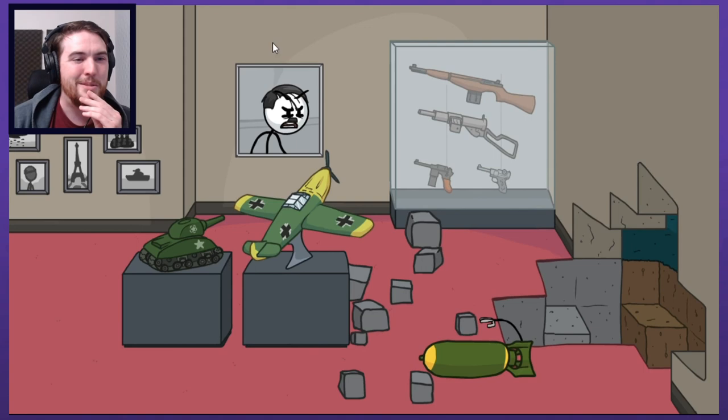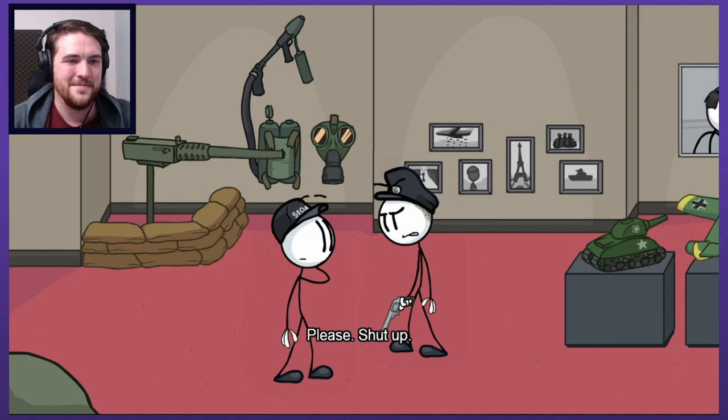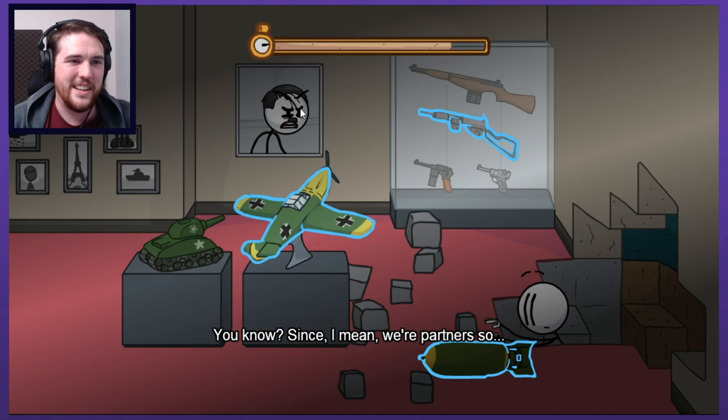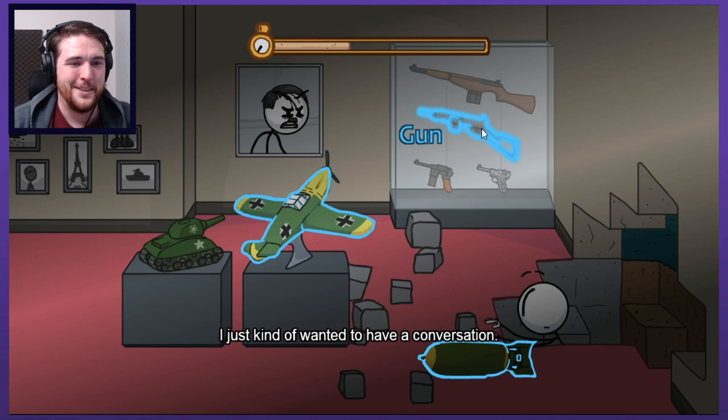I truly was not prepared for - apparently there's something in that cake and I used it to escape, and then I got fired. Pretty lame. I just tried to click on stick Hitler - there's no bio there. I just want to see what else these guys have to say - I just kind of wanted to have a conversation. Characters in this game are very rambly.